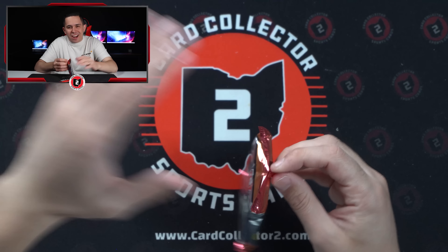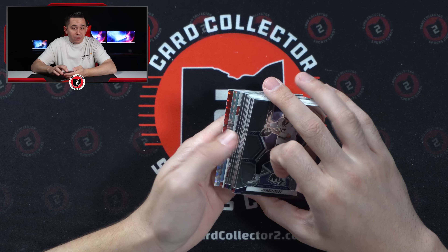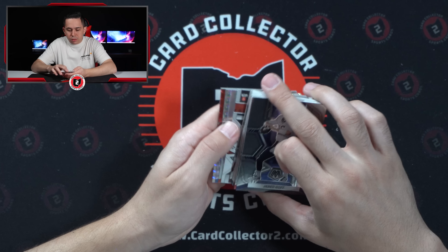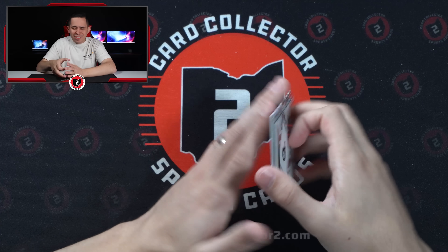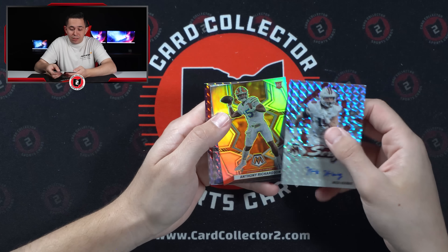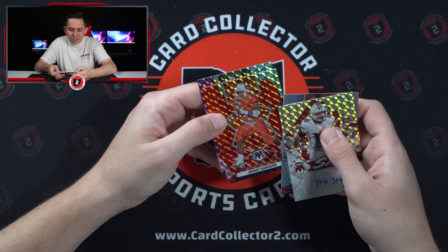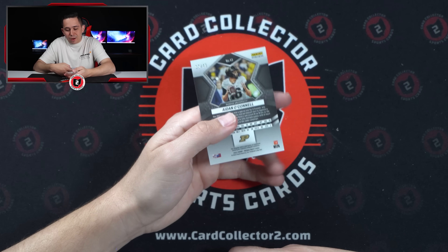Shout out to those of you who made it this far — might have to do this again. This was a lot of fun. Maybe next time we won't get 250 points. Looks like it could be four colors. Nick Herbig, Wisconsin — no idea. Anthony Richardson — if only those could have been swapped. Anthony Richardson, Josh Downs, Barry Sanders, Aiden O'Connell — 15 of 49, one off his jersey number. Man, thank goodness we hit those two one-of-ones in the same pack.